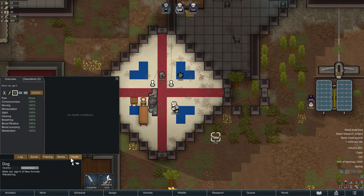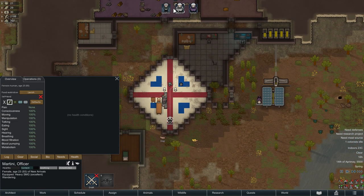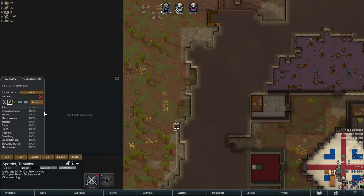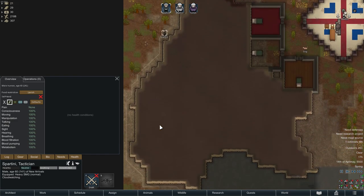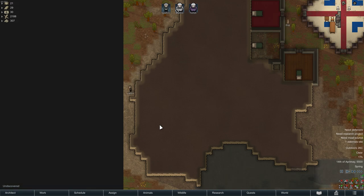Number 11. When you spawn, go to your health tab and change the meds to herbal medicine or doctor care. This way you don't waste your good medicine on minor injuries like bruises. You can also enable self-tend, but it does come with a penalty to tend quality, so only self-tend if you have no other choice or if your other pawns are a lot worse than your doctor.